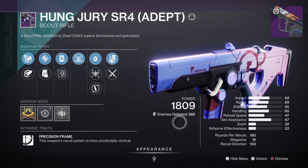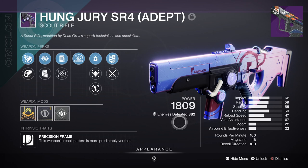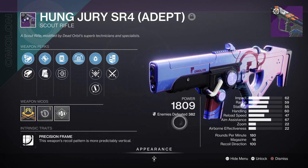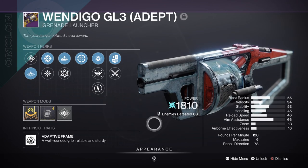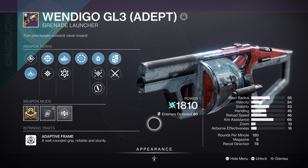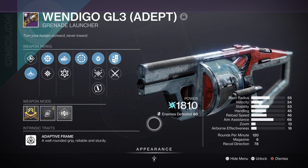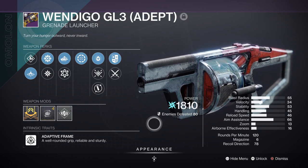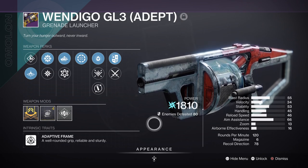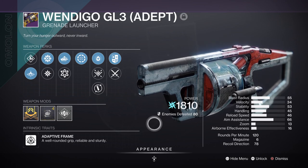If you don't have the Hung Jury Adept, the Nameless Midline is now dropping and is accessible to newer players simply from playing or ranking up with Zavala. After that we have the Wendigo GL3 Adept, which can also be gotten from Zavala but only if you unlock the base version first. The roll I have leans heavily into our primary weapon use to always trigger Cascade Point — use your super first at max stacks, then use your primary to trigger Cascade Point, then switch to the GL, dump a ton of ammo into the target, then repeat.